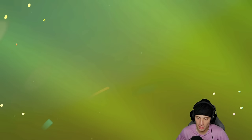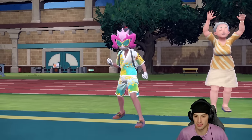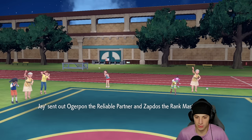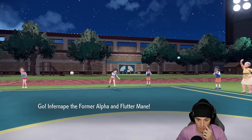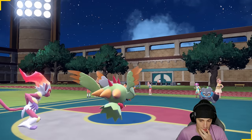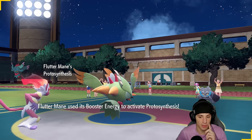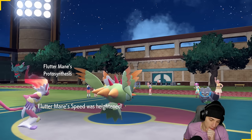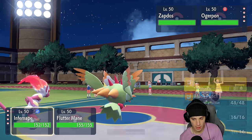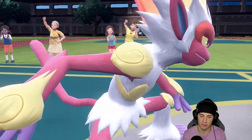I'm going Flutter Mane and Infernape lead, then Iron Hands and Ogre Pon in the back end. We're two and oh — we've already guaranteed ourselves a winning record. This match is just for fun, but I'm kind of hoping they lead Iron Hands because then Fake Out is forced onto Infernape and we just put up a nice little shield, block that, and Flutter Mane does its own thing.